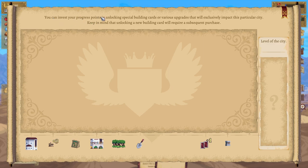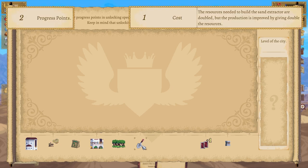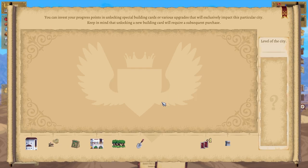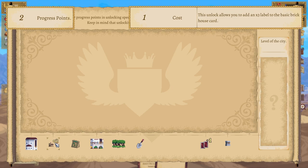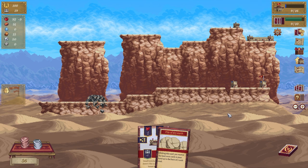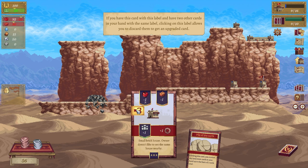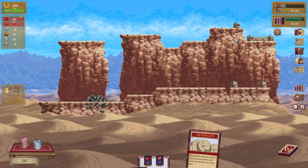You can invest your progress points to unlock special buildings — what, this is cool! You can click on things with progress points. I have two progress points and the cost of buying one of these — what does that do? This unlock allows you to add a times-three label to the basic brick house. Yes! So if you have this card with this label and two others in your hand with the same label, clicking it lets you discard them and get an upgraded card — that is awesome.